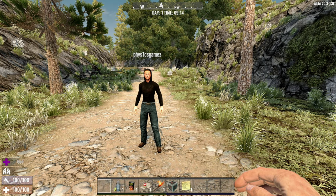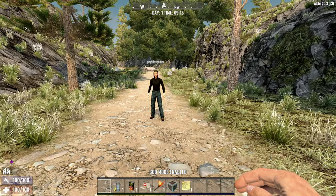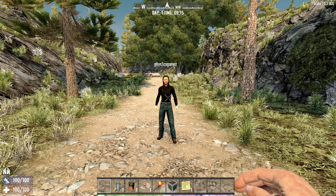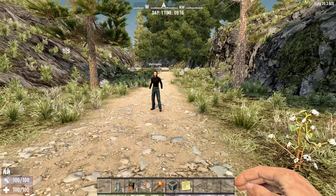We now have the ability to go into god mode, we can fly about and do crazy stuff. But the important thing is I want to be able to teleport to and from other players that may be on my server or on my game. So how do we do this?